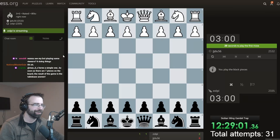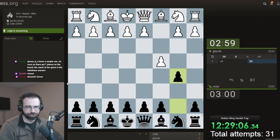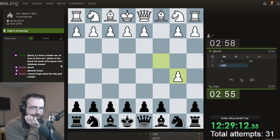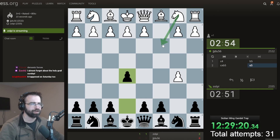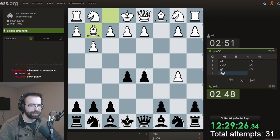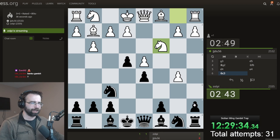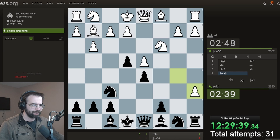Alright, so what gambit can we play against the English? There's a potential to get the trap that we're farming for in reverse. If I play here and then d4, we might be able to get the trap in reverse. We won't be able to, however we have a backup plan: to farm a gambit for the holy gambit grail so we can put it on YouTube and cross it off the list, because this did start as a Janish Gambit.